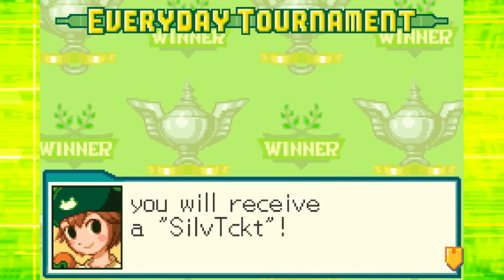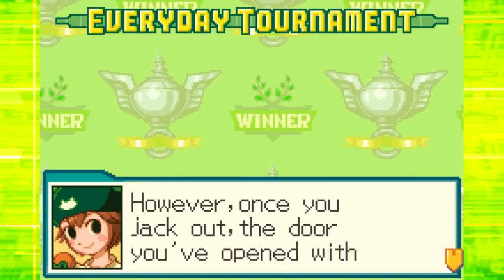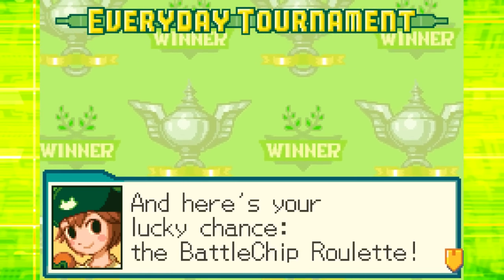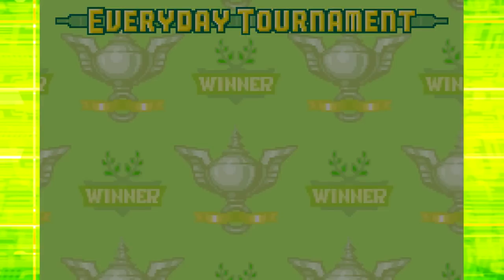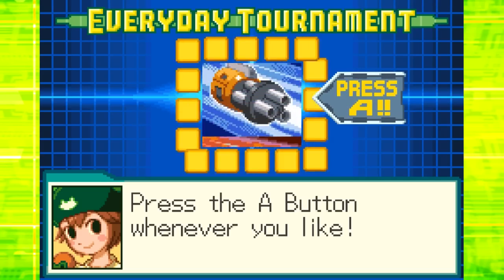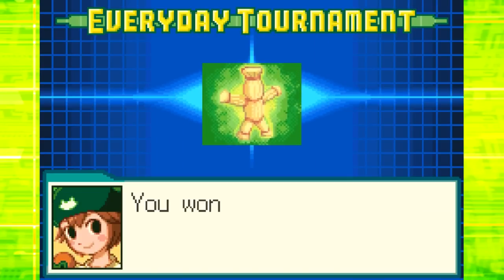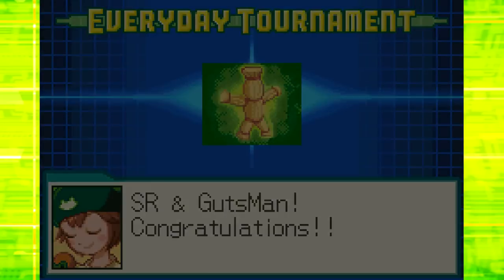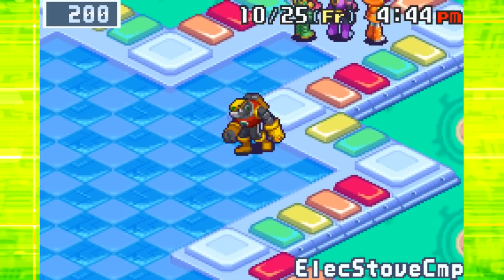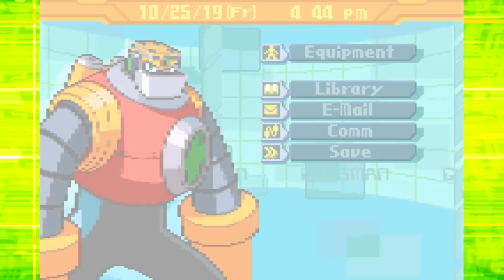'That's for your prize — you two will receive a silver ticket. This ticket is a fantastic item that allows you to pass through a compatible cyber door one time only. However, once you jack out, the door you open with this ticket will close again, so be careful.' Oh that sucks. Let's go! Oh, I got covered 300 — that'd be pretty cool. Gutsman won the tournament. Alright, let's actually show off the other navies.